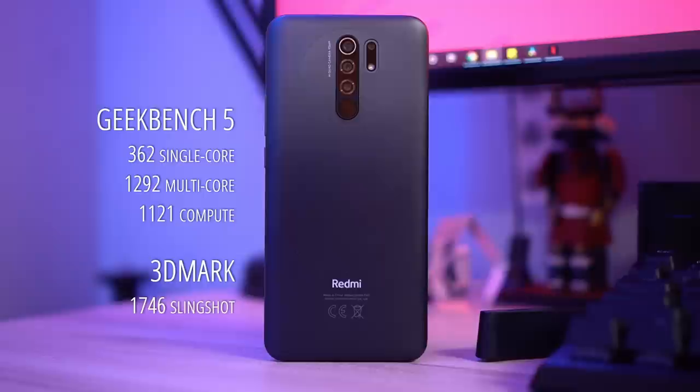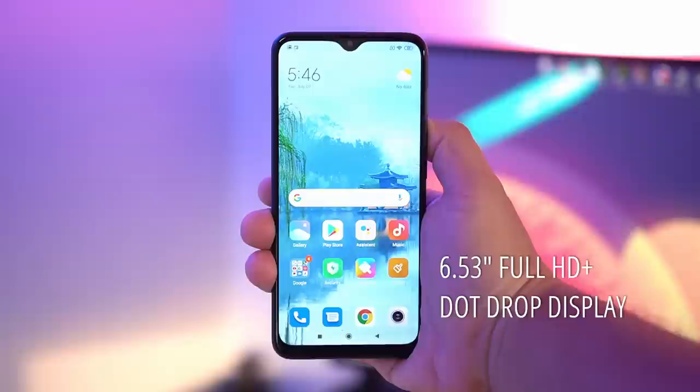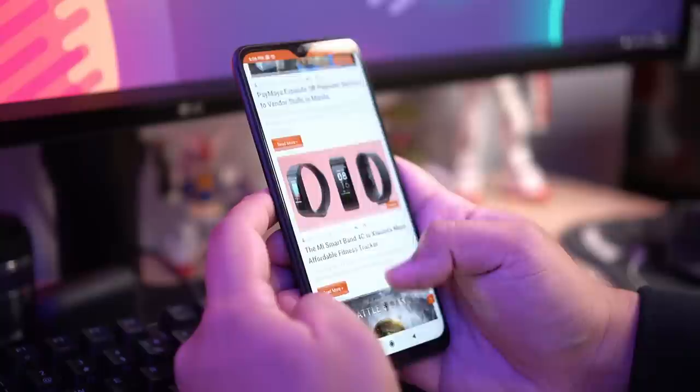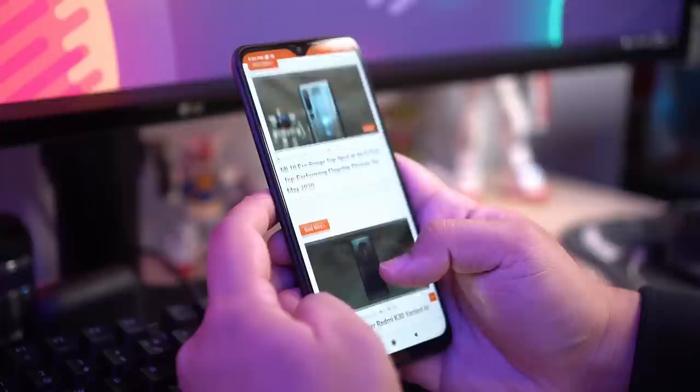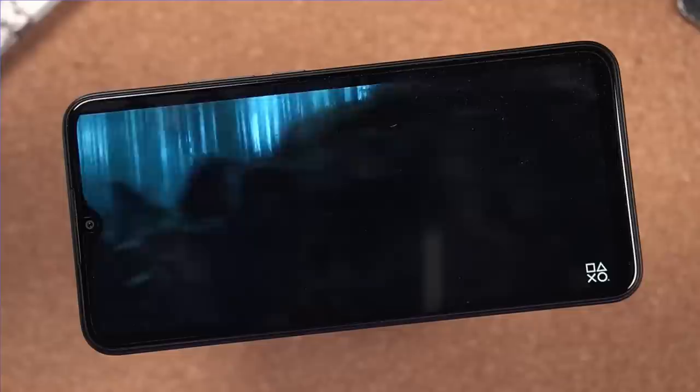One big surprise for me when checking out the Redmi 9 was the display. It measures in at 6.53 inches — pretty common nowadays — but you're actually getting full HD plus resolution while other smartphones are usually stuck at 720p in this price range. I definitely appreciate the pixel density for sharper images and I've been pretty happy with the viewing experience. The contrast ratio and color saturation are what you'd expect from a budget-friendly panel, but I do have it set to display more vivid colors to give it an additional pop.